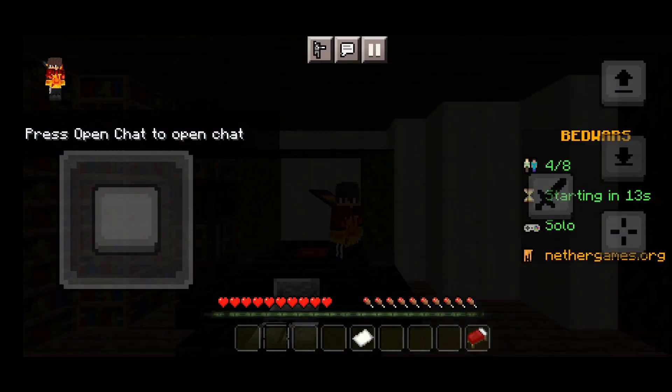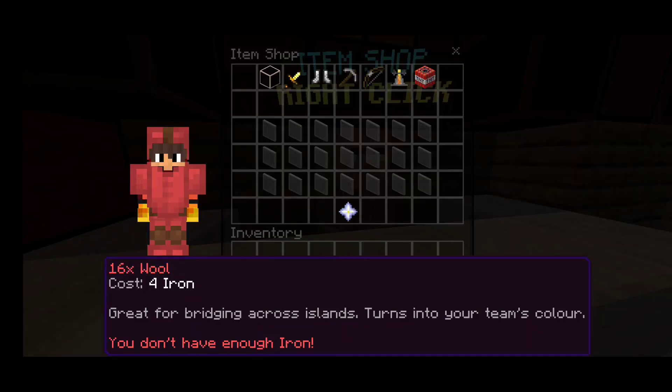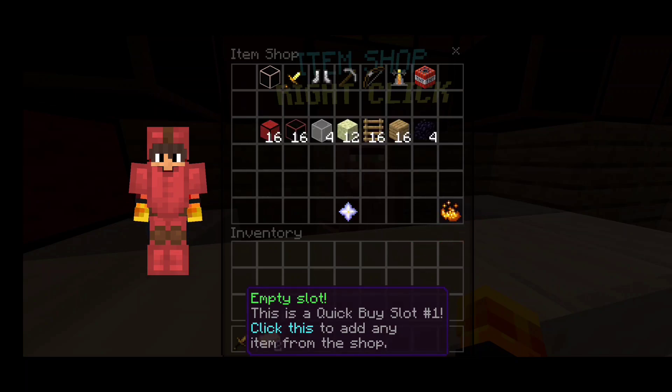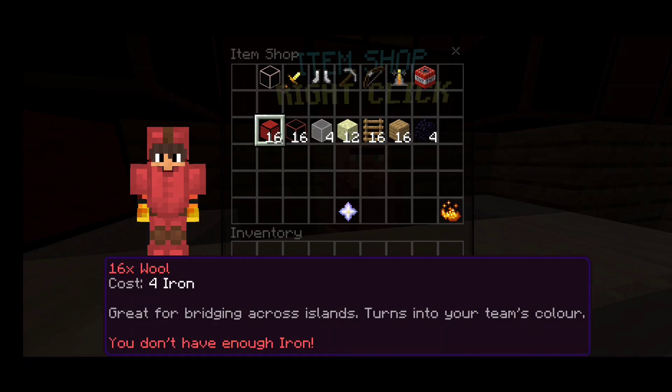Now go to your Bed Wars game and start it. You'll see your items. Look for the glass pane, select it, and put it in your inventory. After that, you can see different items — select one and grab it into your inventory, just like I do.